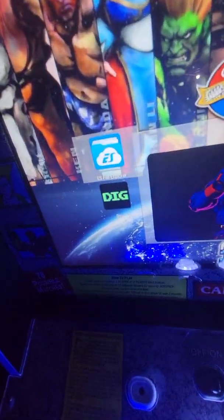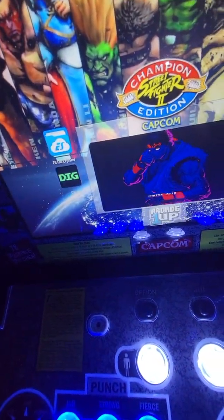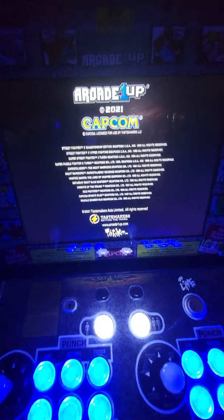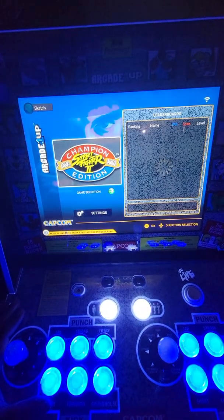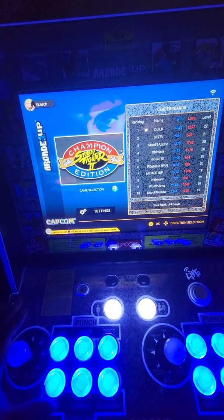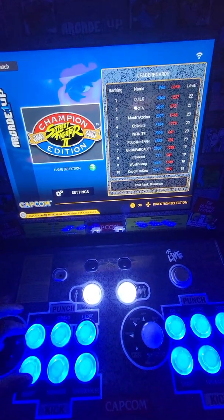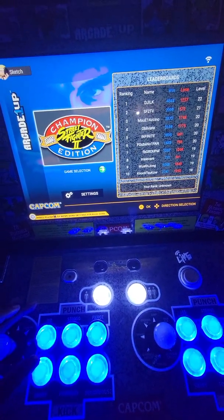Now you may ask where's the Arcade1Up launcher — just go to the bottom right there, click on it and it opens right up. I figured out how to make the icons invisible using a combination of a shortcut creator/maker and transparent PNG icons.